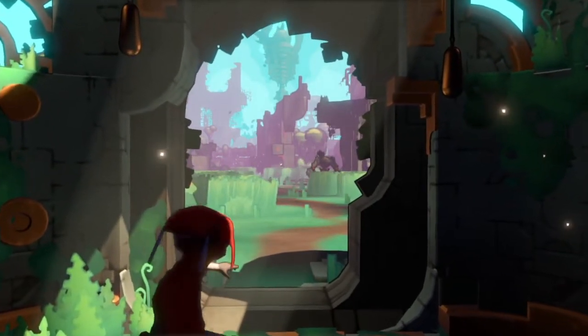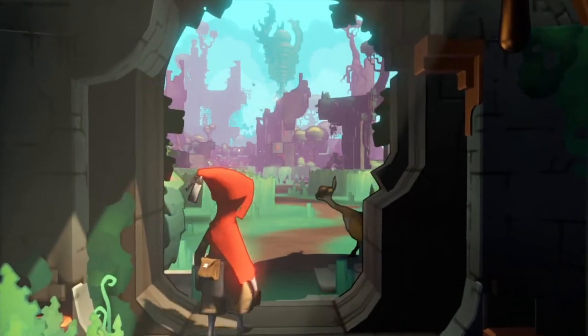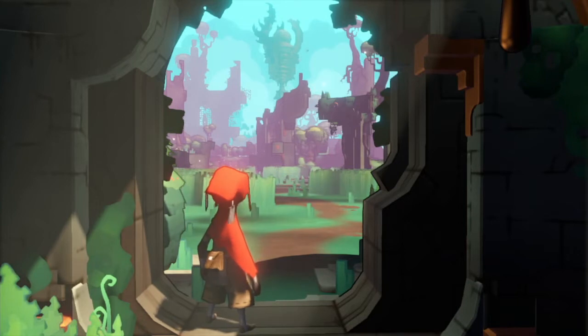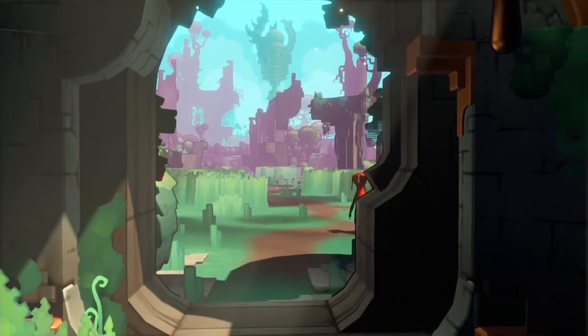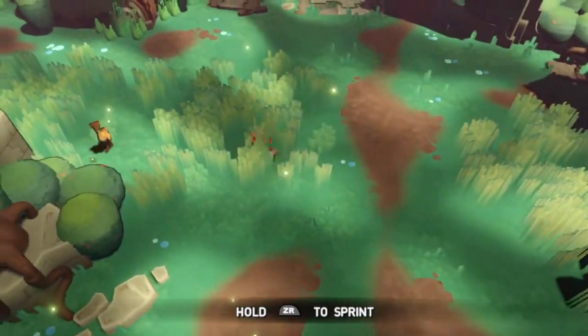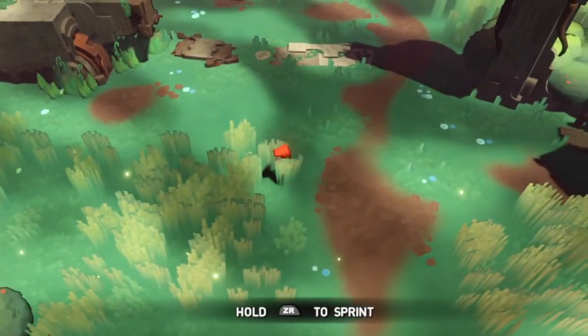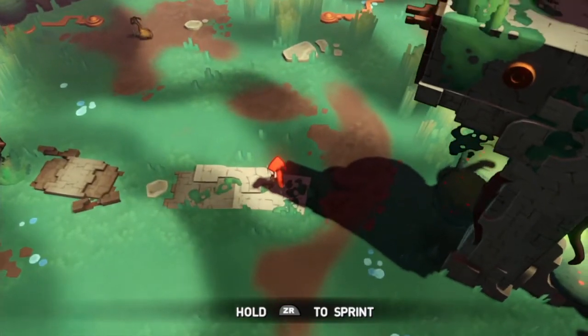One of the first things that really stood out to me with Hob is the art style. This kind of metallic, robotic, stone, organic environment and look really appealed to me and spoke to me — I thought it was very cool. We're getting some first runs around this environment.